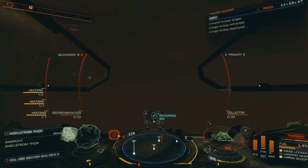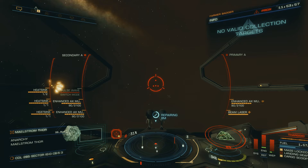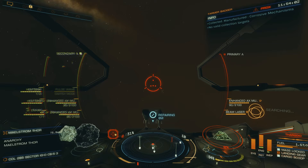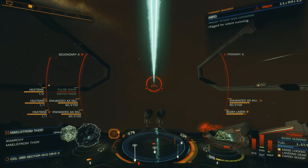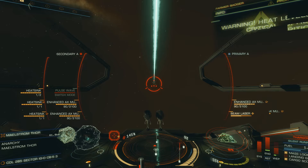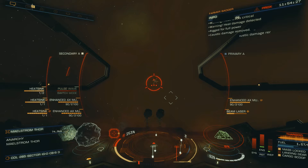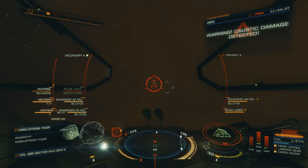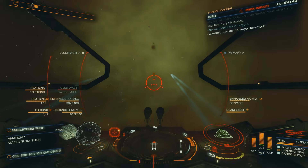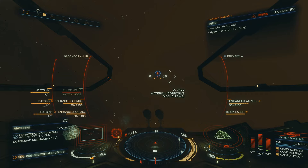You shoot the caustic generators and have to dive in a bit further. Decontamination limpets only buy you a little bit more time, not much. Using the beam laser with thermal vent and firing into space raises your ship's temperature considerably — you only get the actual cooling effect if you hit a particular item — so it's good for generating heat and burning off caustic damage. It's an arduous process, not particularly easy or enjoyable, but it seems to be a necessary evil if you want to get ahead of the game and start collecting caustic mechanisms and caustic shards.